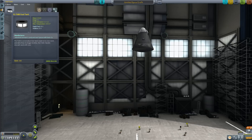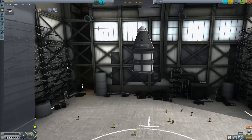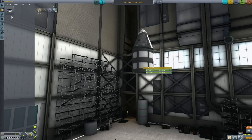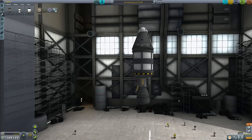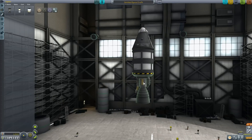We're going to get rid of that RT5 Flea and try flying with liquid fuel engines. This is the FLT-100 fuel tank — we're going to put a couple of these on it. This provides liquid fuel, which can be used to feed liquid engines. The LV-T30 Reliant liquid fuel engine — we pick that up, stick it on the bottom, and that will take fuel from above and turn it into thrust. You need to fix your staging down here.